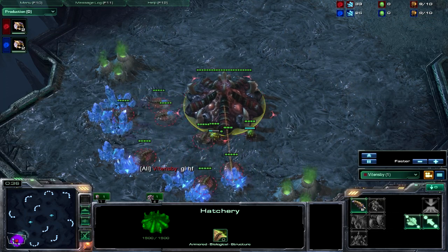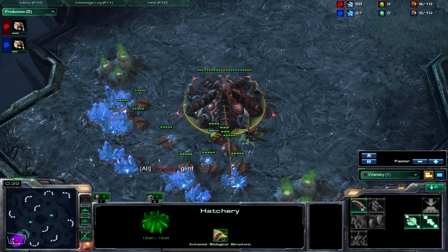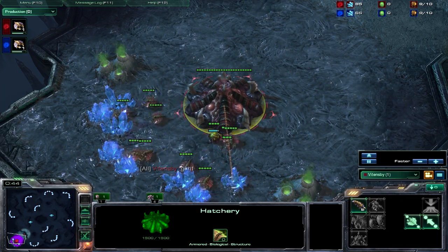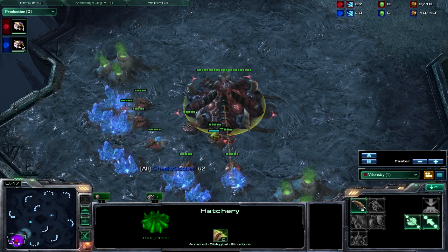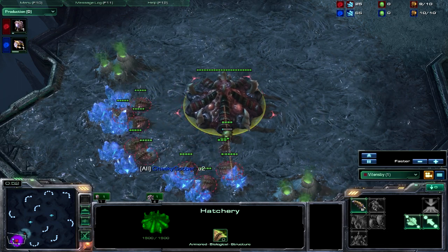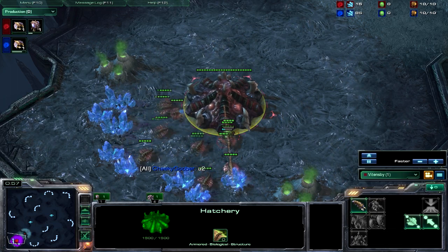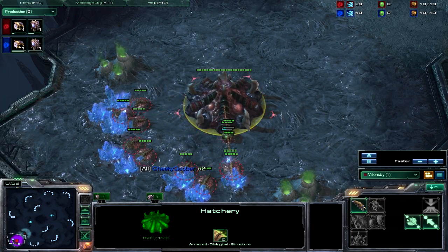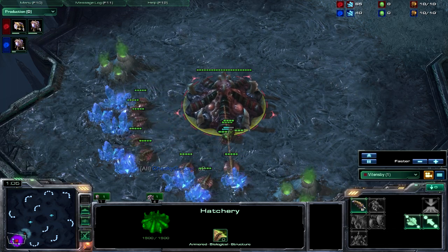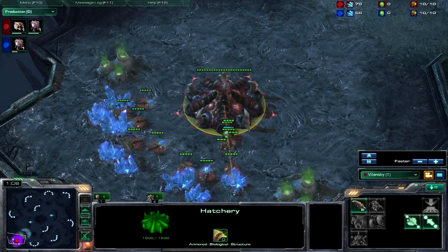To start, we're going to be getting up to nine supply with our drones. If you're new, nine simply refers to the supply. Then we'll be getting our overlord. This build is actually very similar in its start to the seven to eight minute roach speedling timing attack or all-ins.